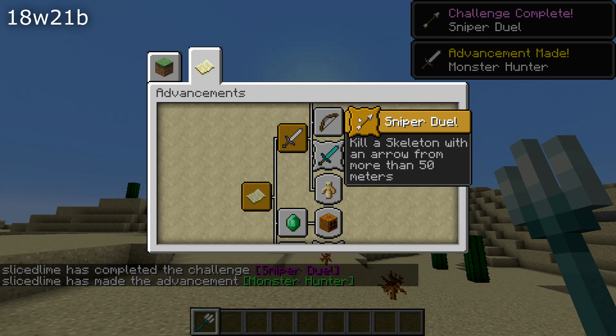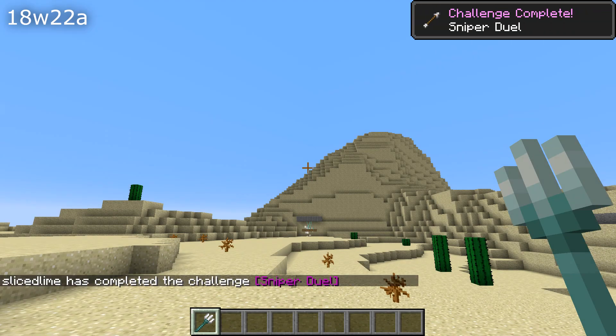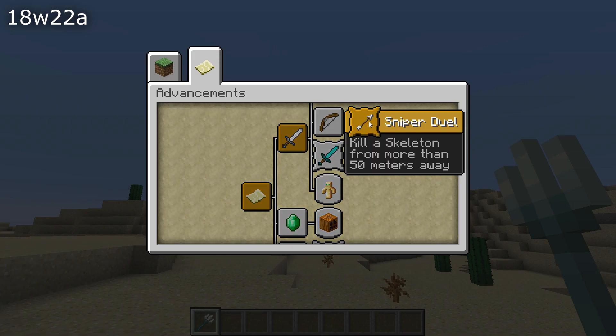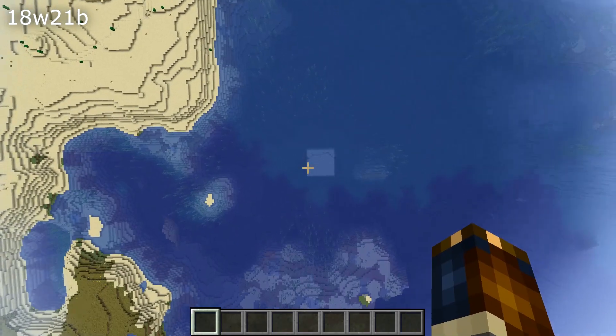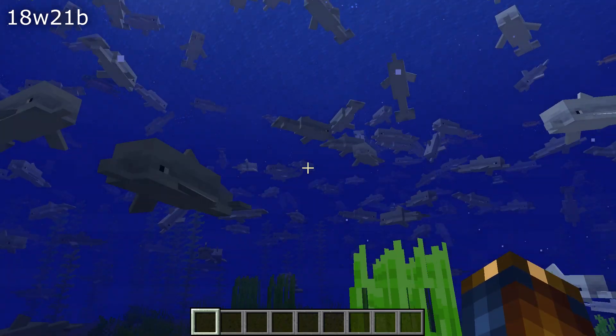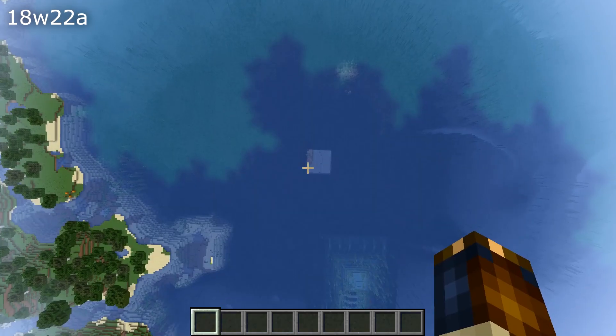If you had a villager spawn egg and used it to right-click on a villager, instead of spawning a baby villager it would open the trade menu — that's fixed in this version. If the player was a certain height in a world above oceans, dolphins would spawn and keep spawning until you had thousands of them — that's fixed. And the opposite problem: ocelots and parrots didn't spawn naturally at all — that's also fixed.